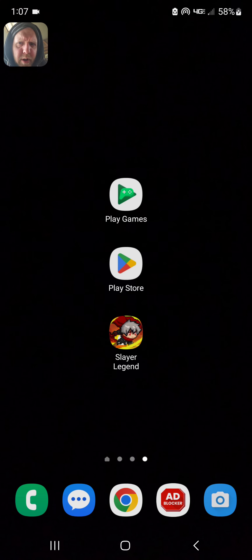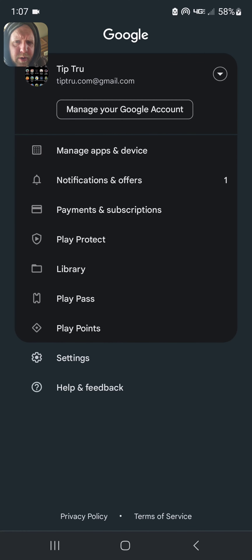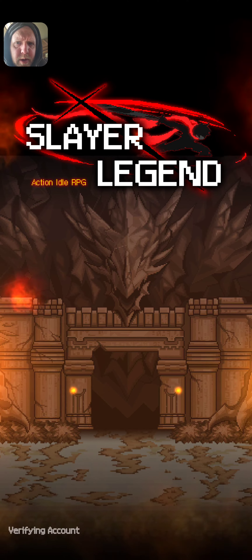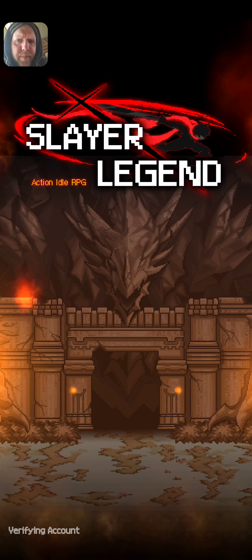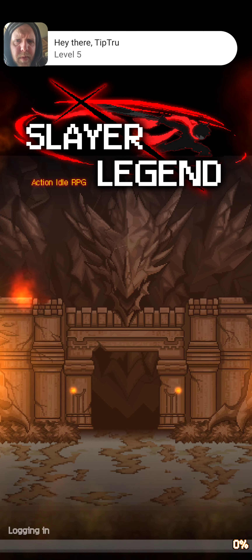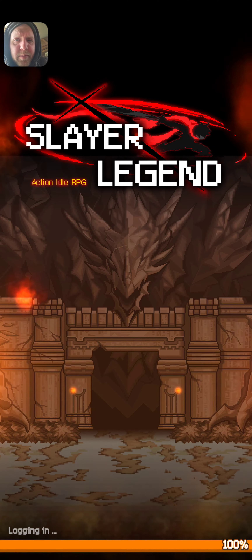Basically when you're on the new device, you want to make sure you open the PlayStation Store with your new email — the email you're going to use to open Slayer Legend. And then for Play Games, you want to make sure you use that email too. Everything is going good when you start the game and the email you're using appears at the top.